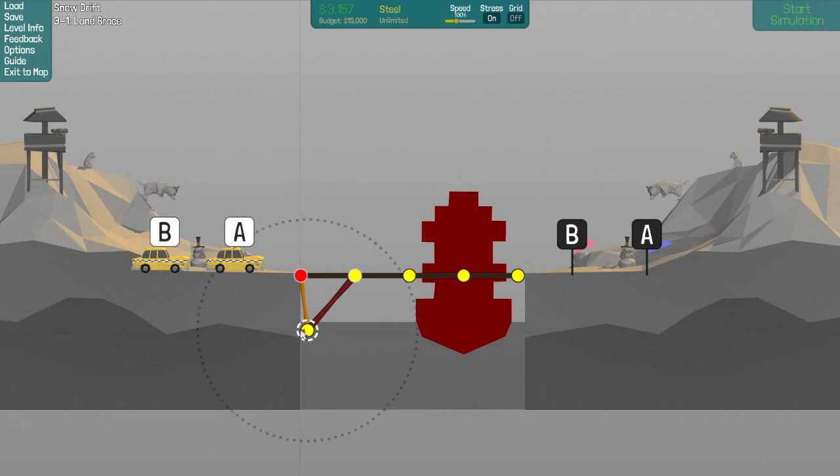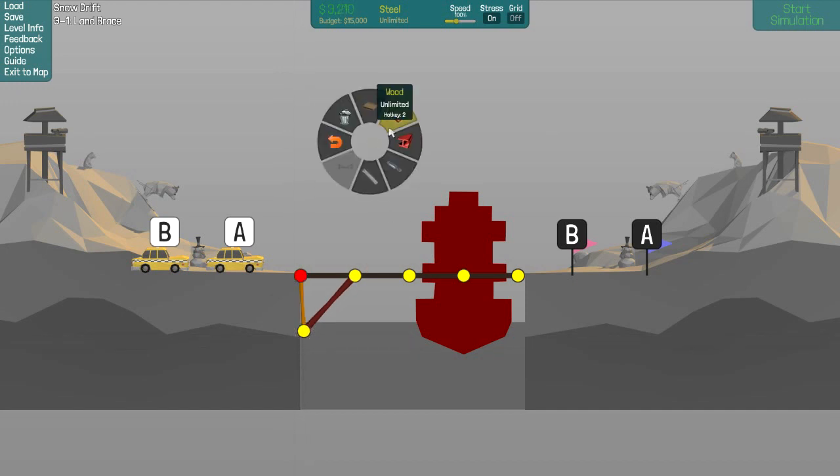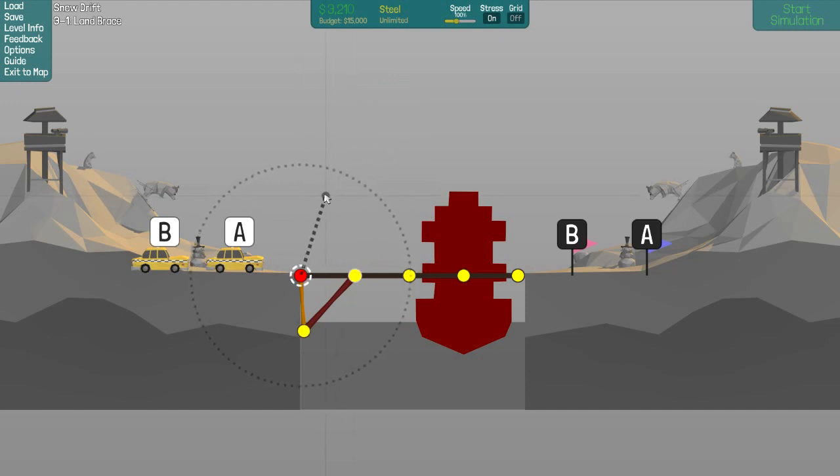Grid - turn the grid on. So, let's see - that's Shift. My brain is just going nuts with all these new features. Here, we also need to brace - that will brace this tower, which I'll still try to put most of the stress that way.